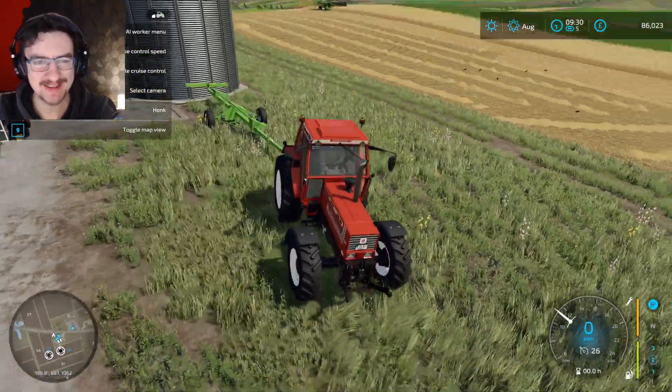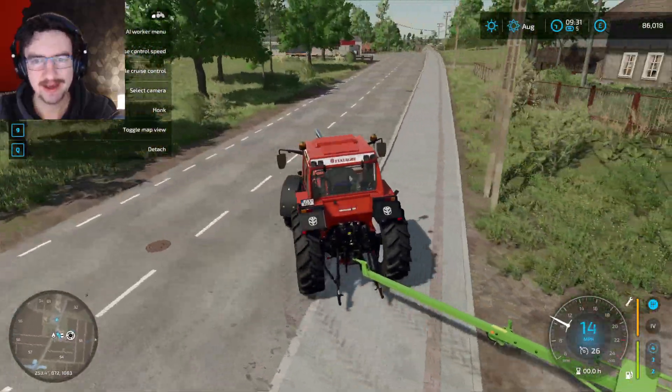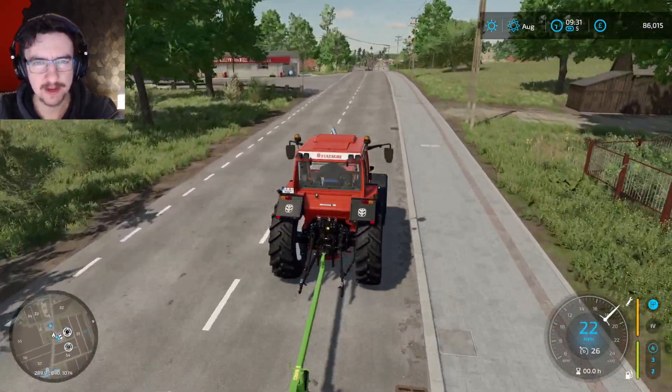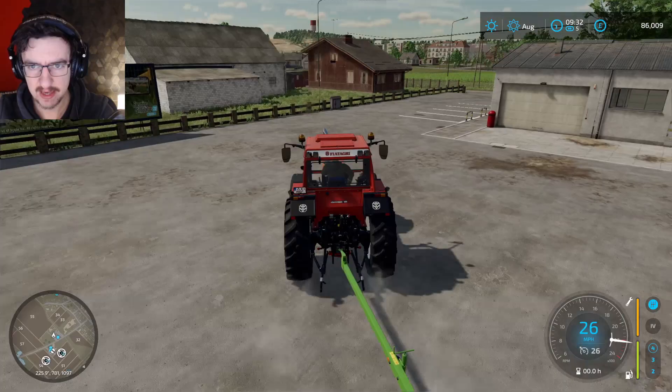I don't know whether we're going to actually be using the harvester very much. I want to just be planting the new veg, so I think we will fully specialize in that stuff — get rid of the harvester and the wheat and stuff like that — and we'll go fully into red beets, carrots, and parsnips. I think that makes sense to do.